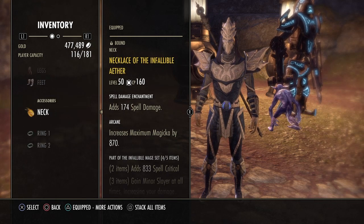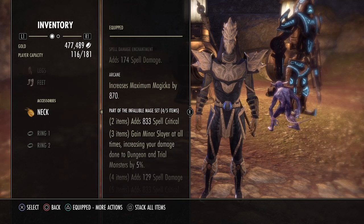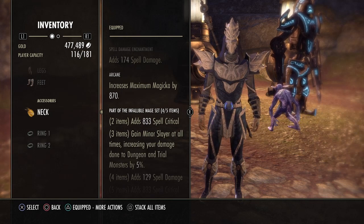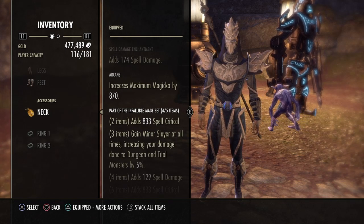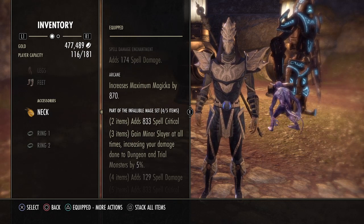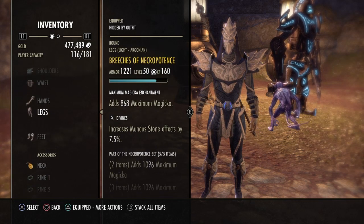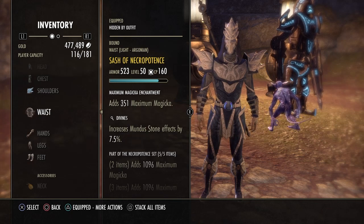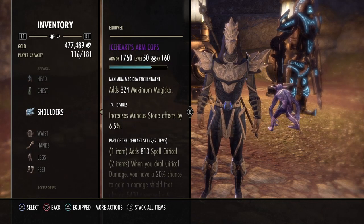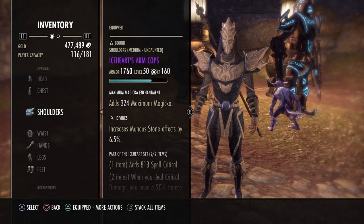You might wonder why we're not using Moondancer. As a pet Sorcerer we have very low crit, so every bit of extra crit helps toward proccing the monster set, which is the whole reason for this build. I found that even with a monster set that doesn't do that much damage, the Sorcerer is still very, very strong.